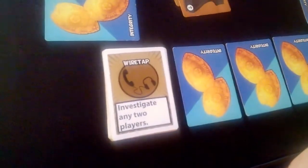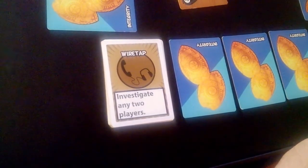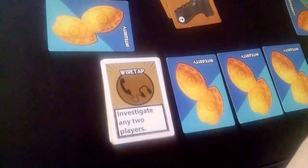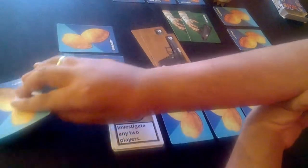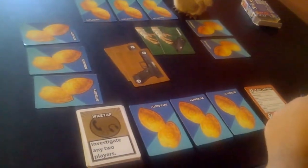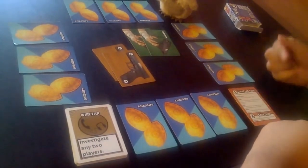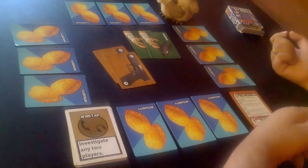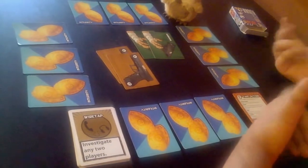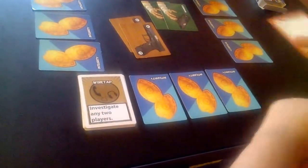The first card we're going to talk about is called Wiretap, and it says investigate any two players. We remember from the basic actions that investigate means look at one of the cards that belongs to that player. So this lets you investigate any two players at any time — it doesn't have to be your turn. You would pick up a card and see, okay, one of that person's cards is crooked, then choose someone else and check one of their cards. Obviously you keep this information to yourself.